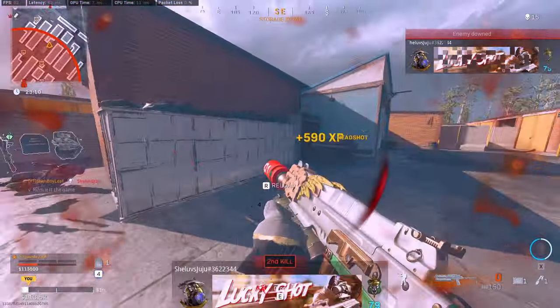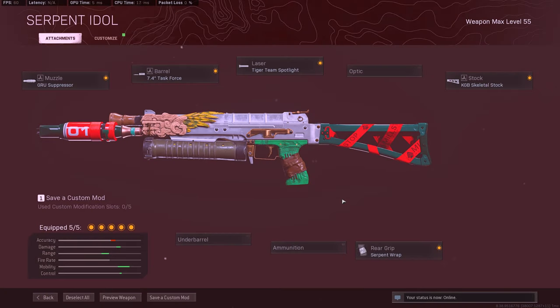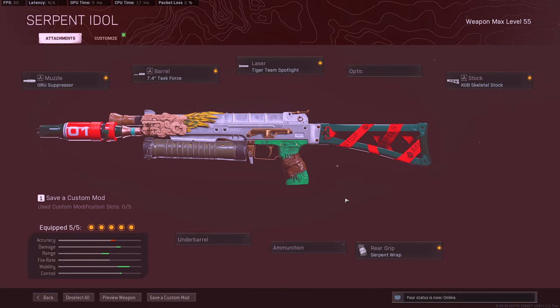What I'm running on the Bullfrog is the GRU suppressor, Task Force barrel, Tiger Team Spotlight, Serpent Wrap, and the Skeletal Stock. I would even recommend running an underbarrel, but this thing has almost no recoil — which is why I'm just going for the Serpent Wrap for the faster ADS speed. And you do not need a larger magazine — that's cap. If you're going to be fighting four dudes, the standard mag has enough. If you're adding more rounds to this Bullfrog, you need to fix your shots. Give the Bullfrog a try — it is very nice.